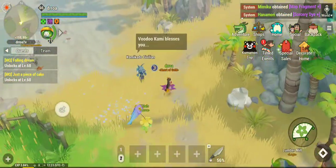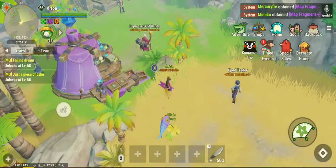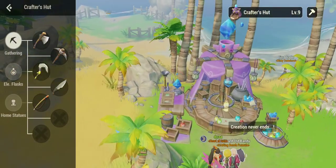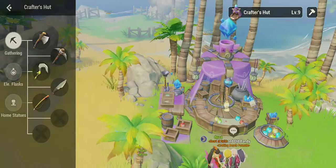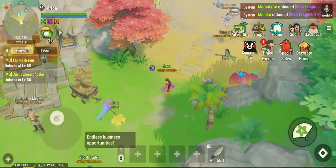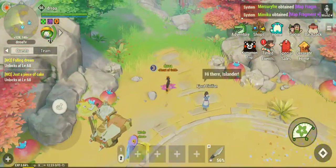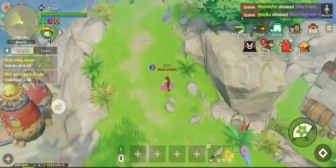Upgrade all your deity altars. Upgrade your craftsmen. Upgrade this guy, the crafter's hut. As you see, I don't have enough storage or whatever boxes to upgrade him, or I would — because he's like one of the most important guys you need to upgrade ASAP.